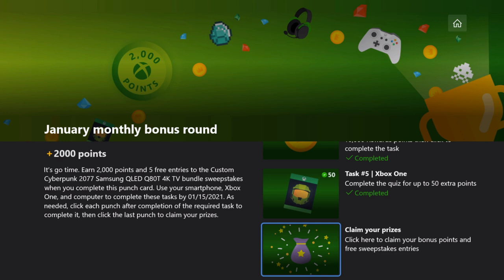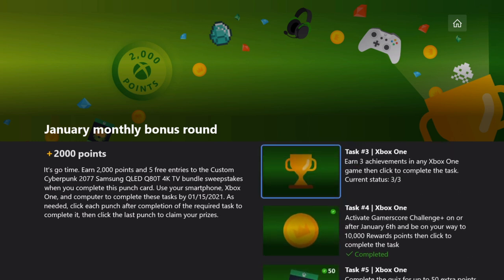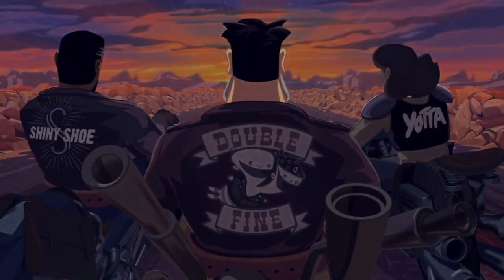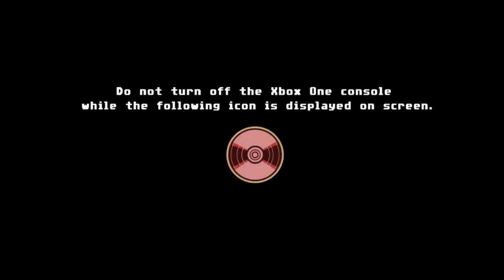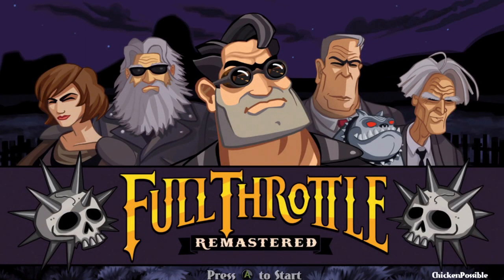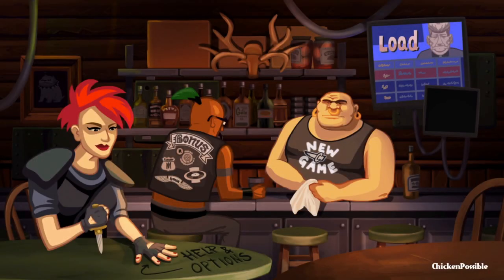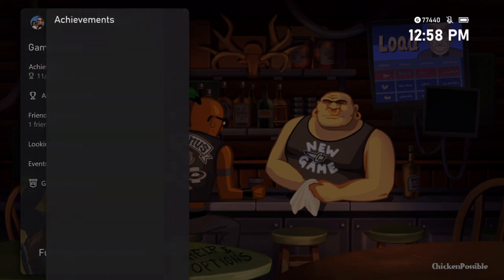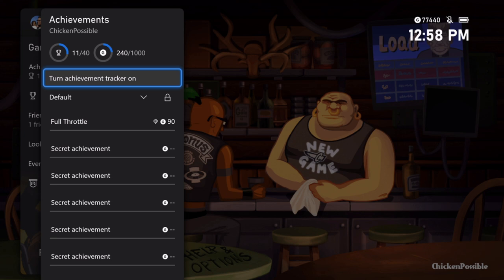We'll claim our prizes at the very end after we do all of the achievements. The thing we're going to focus on now is earning those three achievements in an Xbox One game. This is going to be part six of my Full Throttle Remastered series that we've been working on over the last few weeks. We're going to link to parts one through five in the description if you need those. You can go back and grab all of those achievements earned earlier on. You should be at 11 out of 40, or 240 gamerscore at this moment. The achievements we're about to earn will also count towards the 10,000, so that's cool.